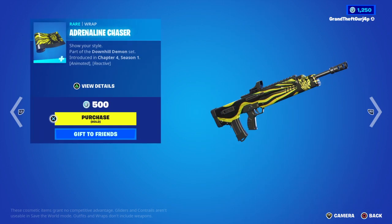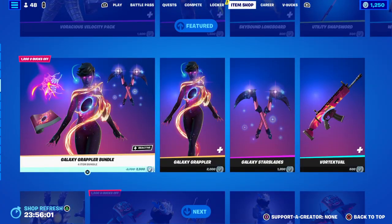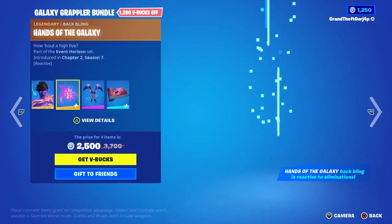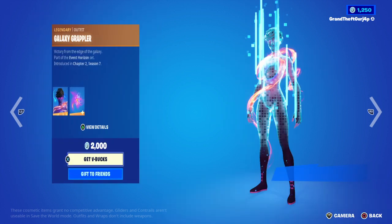Utility Snaps Board, no sword, Adder Line — it's way too fast. And we have the Galaxy Grappler Bundle with Galaxy Grappler, Heads of the Galaxy, Starblades, and Bortexual.